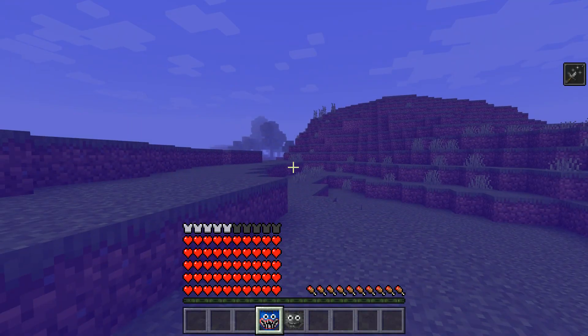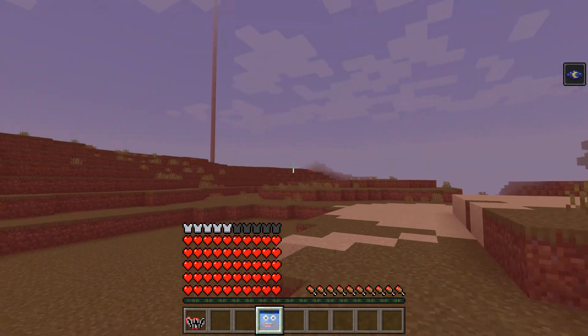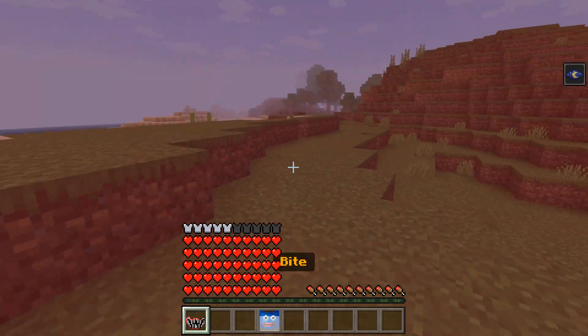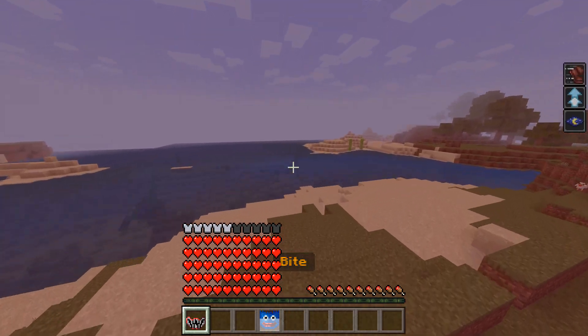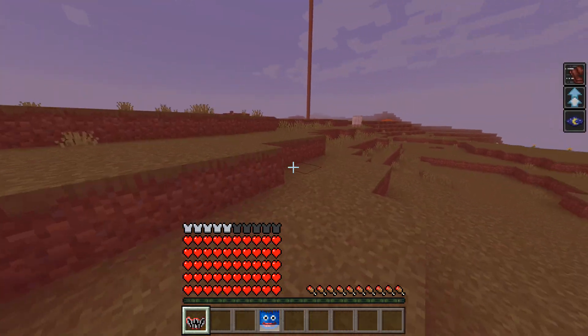Also, in this mod we have an angry mode. If you want to kill somebody, just push this button and the screen turns red. In angry mode, you can see at night and you have the ability to bite. Let's find somebody to bite.